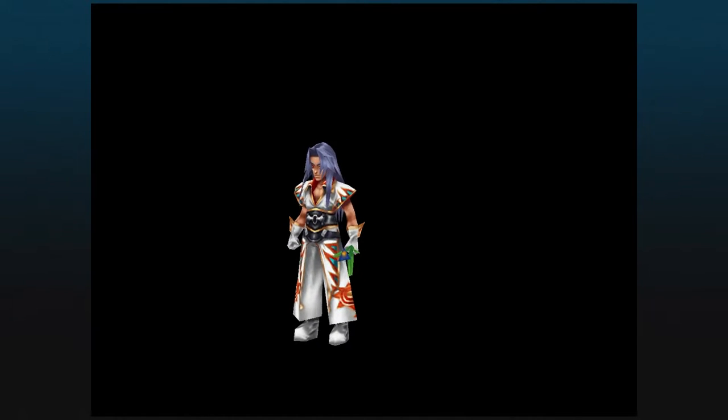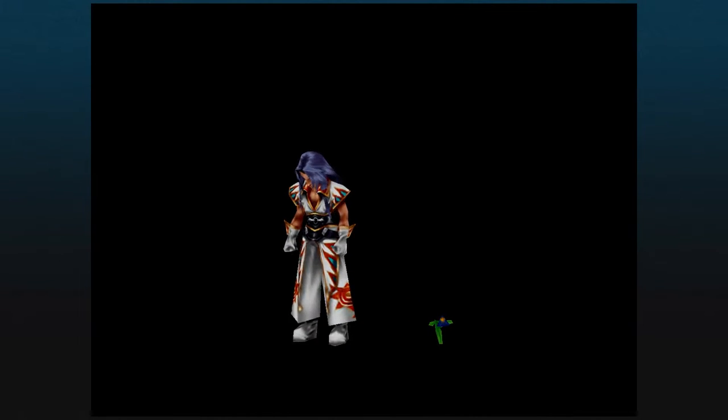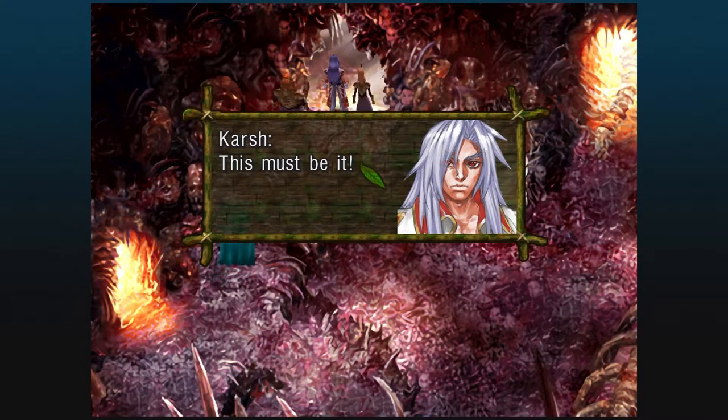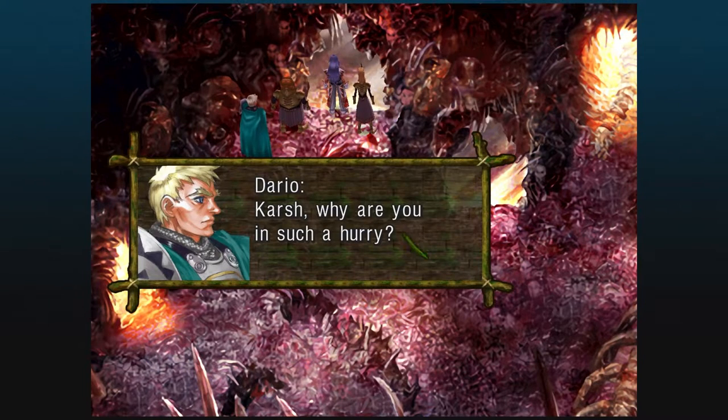That's why they're asking Karsh if they can get married here. Karsh is super happy about that — definitely not jealous in any way, shape, or form. Definitely did not have feelings for Riddell. Karsh, Dario, Salt, and Peppor need to investigate the Isle of the Damned, which is home to the Masamune.